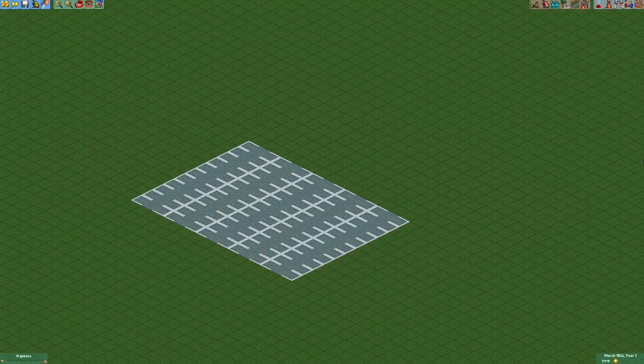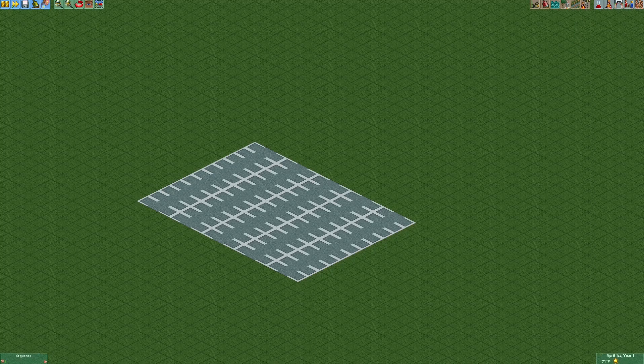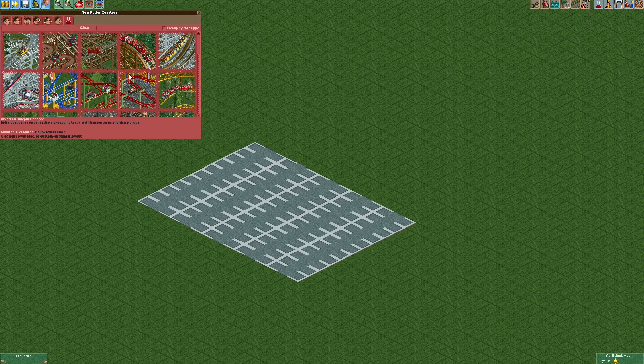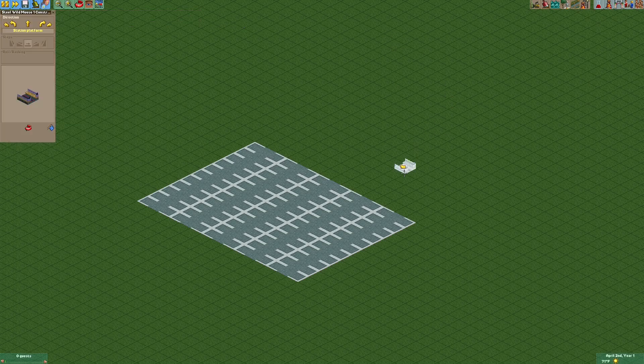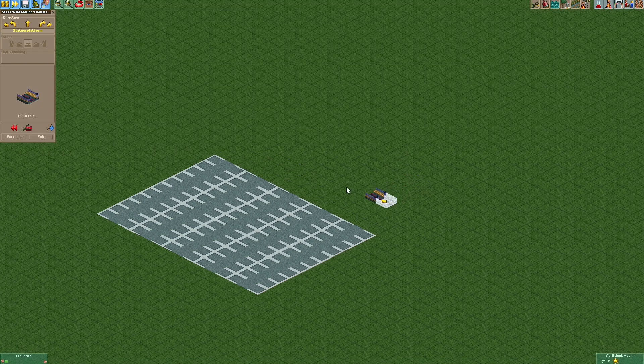Here is a parking lot I have prepared earlier. Obviously there are many different ways to make parking lots in lots of different styles, depending on what you want it to look like and what kinds of pieces you have available. Feel free to build any parking lot style you like — it's not really what we're here to talk about today. We're going to put some cars on this parking lot, so we're going to start by building a ride. Notice I'm not building the station on the parking lot itself — just nearby — and you'll see why in a bit.